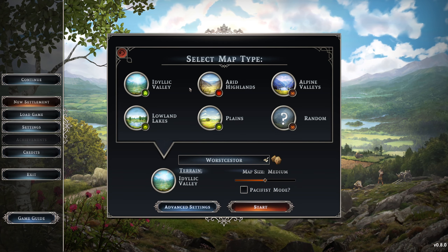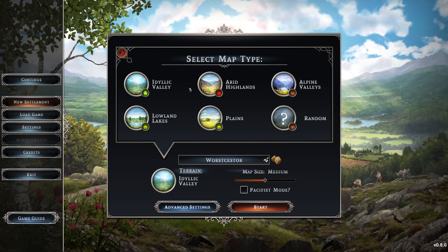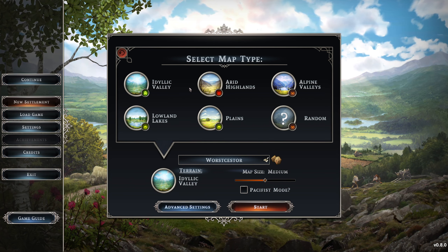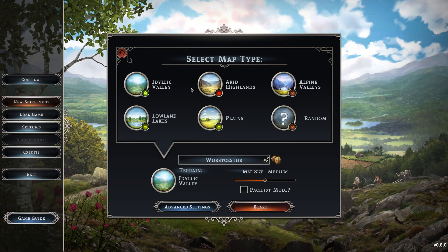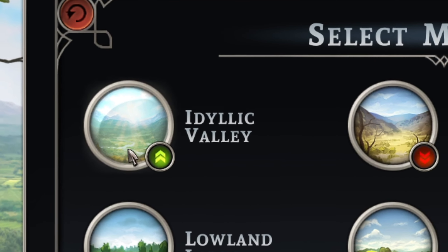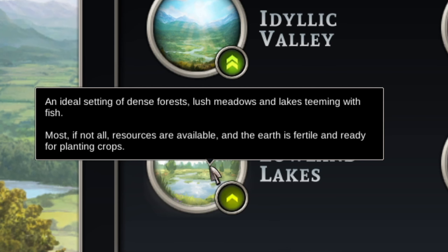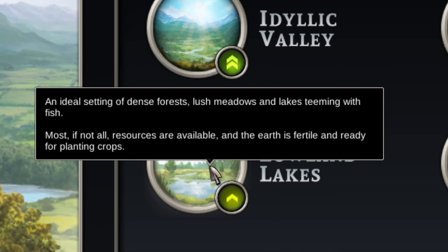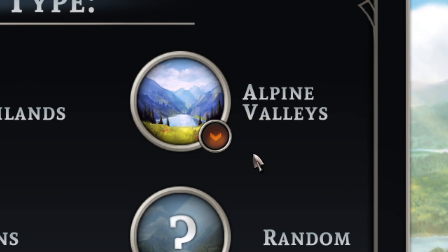You have to find a balance of what to grow and which crops get compost priority. For instance, if you're growing lots of wheat — which has a massive impact on farmland fertility — you want to prioritize compost deposits for those farms. Farming can get complicated and that's more of a later-stage topic. Arid Highlands has pretty much everything; Clay Plains doesn't have a lot but has really good farmland; Idyllic Valley has pretty much every resource; Lowland Lakes has a ton of clay and some iron.